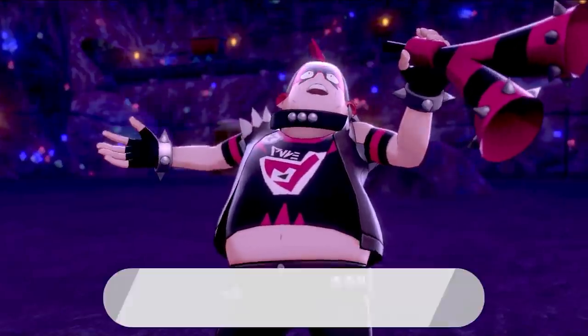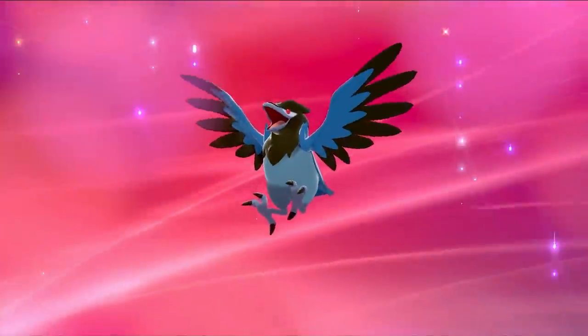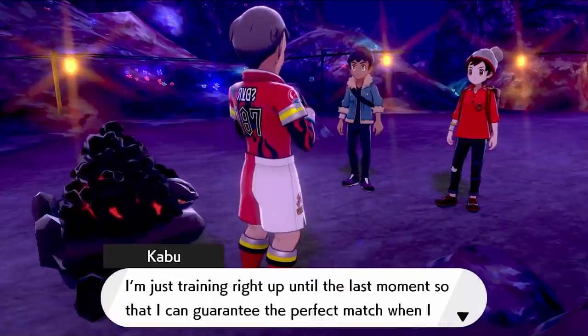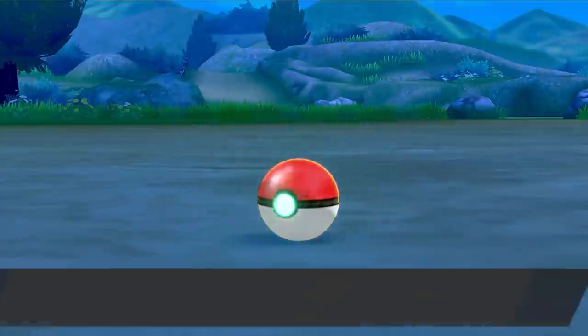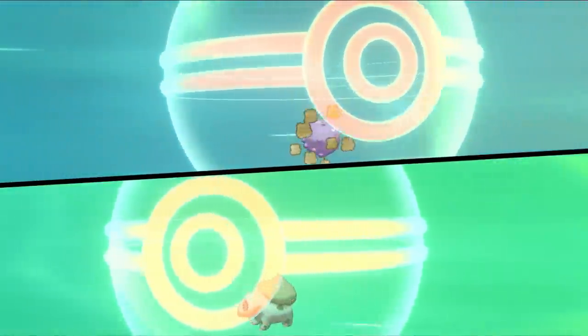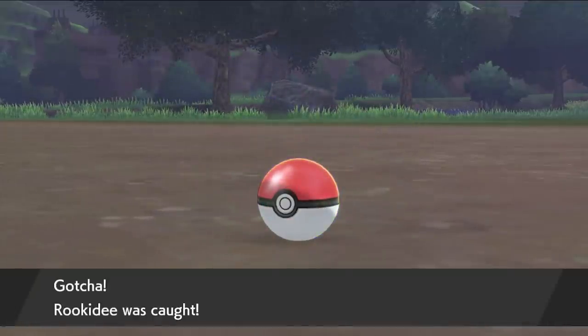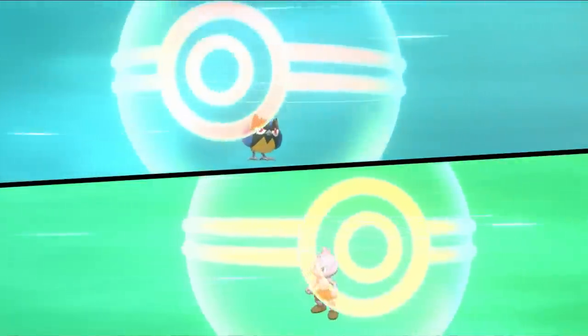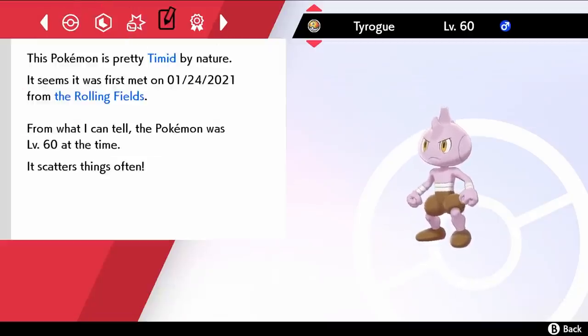Hop and I chase away Team Yell, and my Rookidee quickly evolves into Corvisquire. We then meet the third gym leader, Kabu, who specializes in Fire types — he's going to get destroyed. I capture a Koffing and trade it away for a Bulbasaur — pretty good trade. I catch another Rookidee in the Wild Area from my post-gym badge encounter and trade it away for a Tyrogue. I was thinking this could be amazing as a Hitmontop with Intimidate, but apparently it's level 60 — so I doubt I'm going to use it.